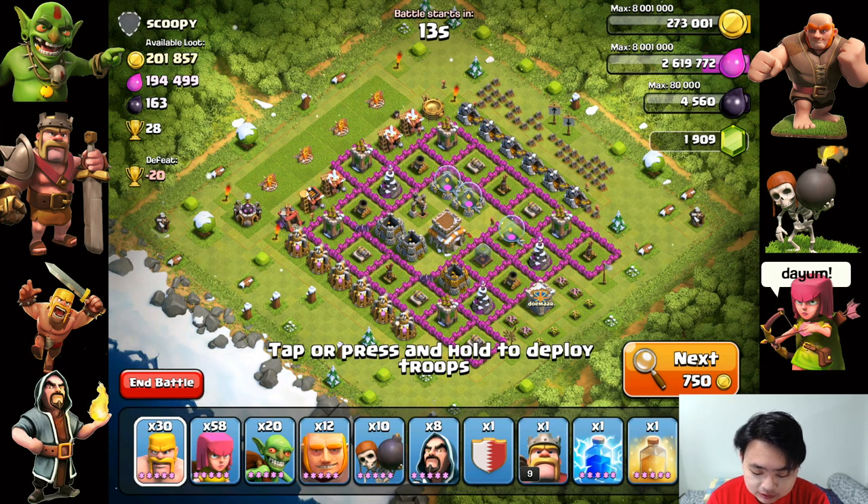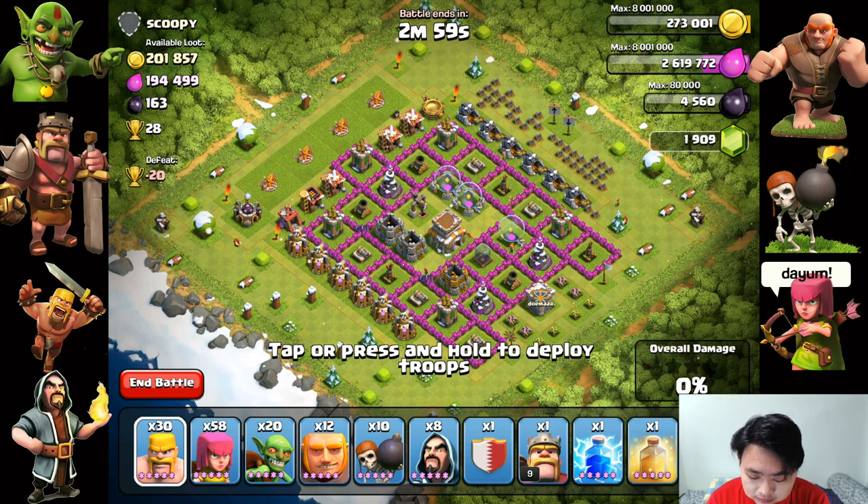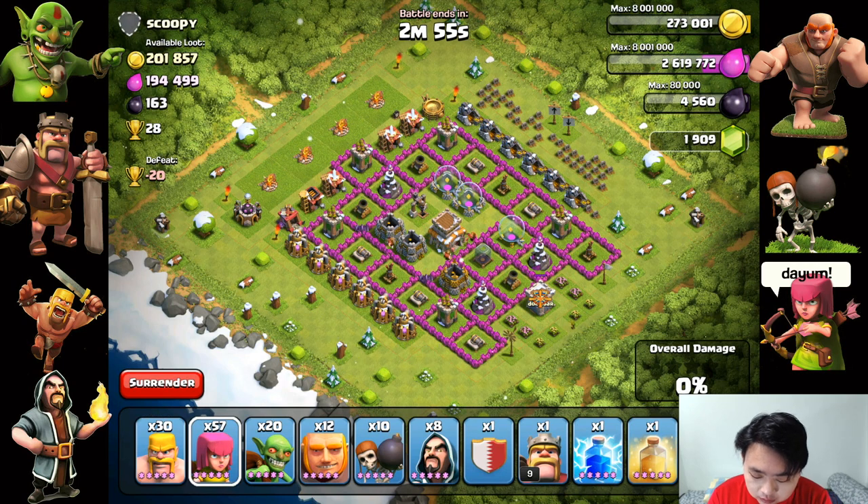This is a lazy farm attack, so basically it's one of the easiest ways to attack — get rid of the elixir collectors and gold mines and then just run away, or attack to 50% to get a win. Let me see if I can lure any reinforcement troops. There are no reinforcement troops, so I can just get rid of the external buildings for the 50%.